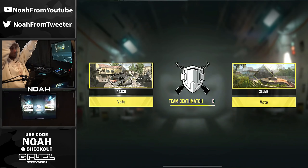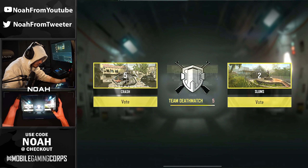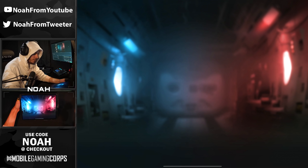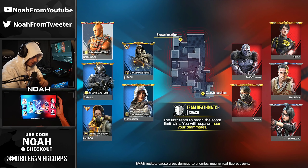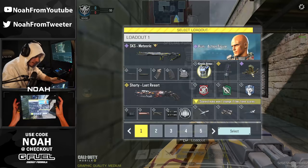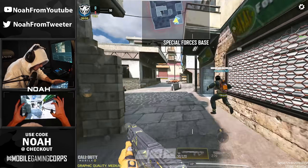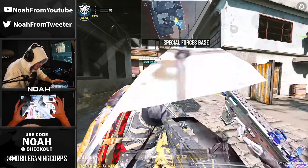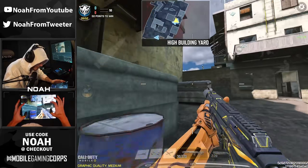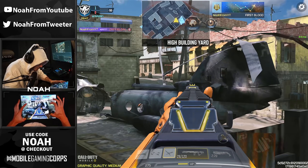Alright, final matchup of the day — it's going to be a Team Deathmatch. We got between Slums and Crash, we're going to head to Crash — not even close, and I'm down for it because I haven't played this map in a minute. The 30-round mag on this thing is insane. I sprayed the SKS a lot in BR but because health is so much higher there, it doesn't shred as fast as it has been in multiplayer — this is just ridiculous, especially when you hit those headshots.